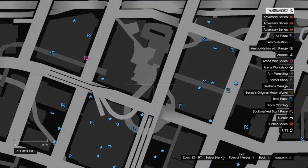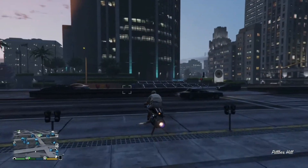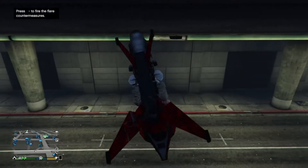Get on your MK2 and approach the overpass's man-made hole. If you press the right trigger button lightly as you're hovering over the edge, you should notice your MK2 hanging upside down.